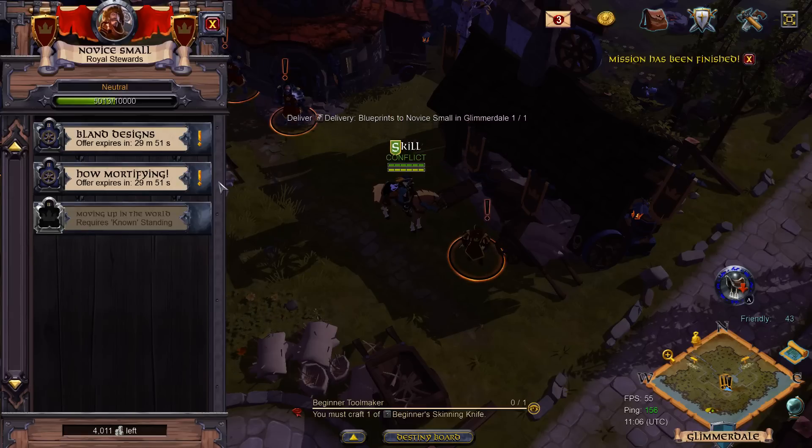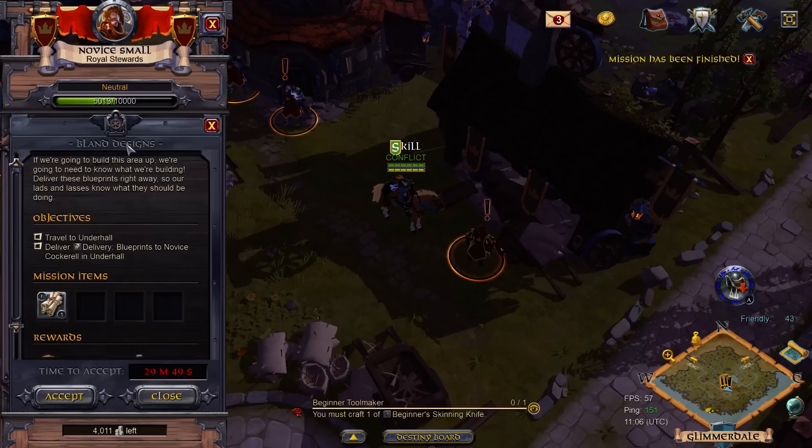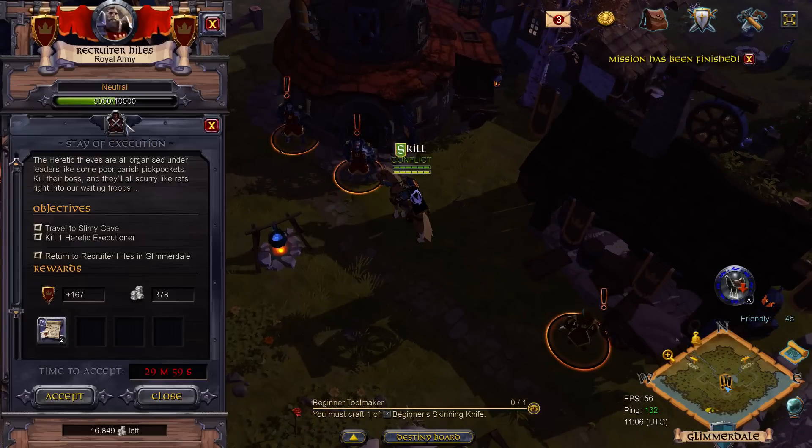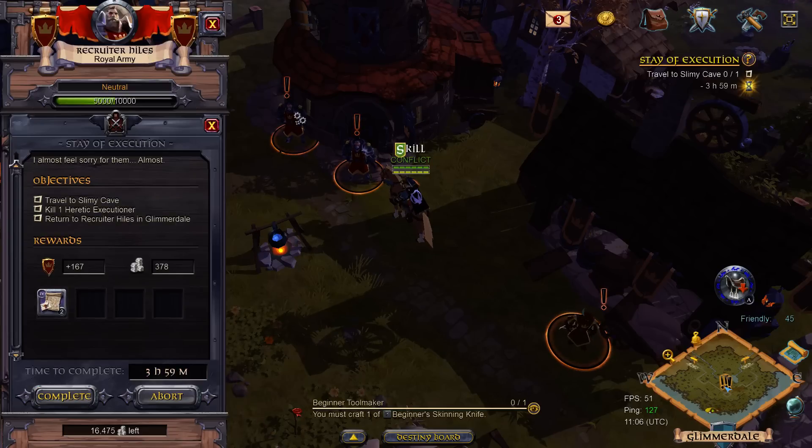You get fame, you get silver - delivery quests. This seems like the best way to make silver early on is to do quests.